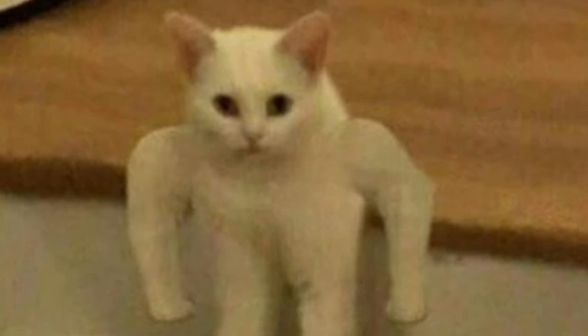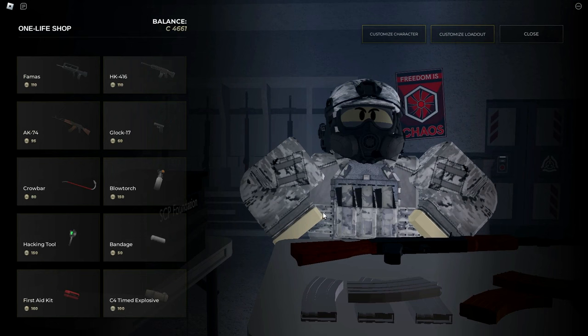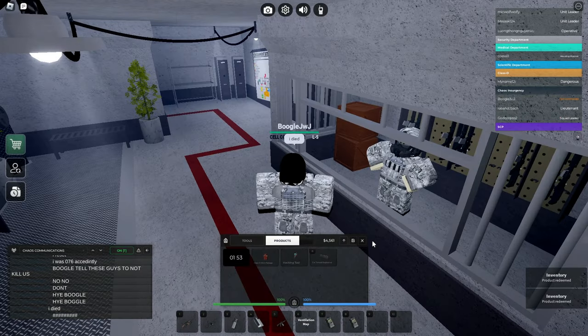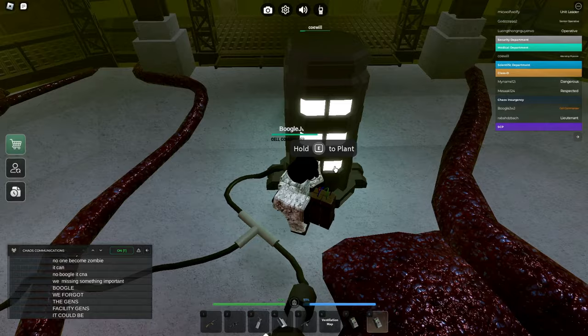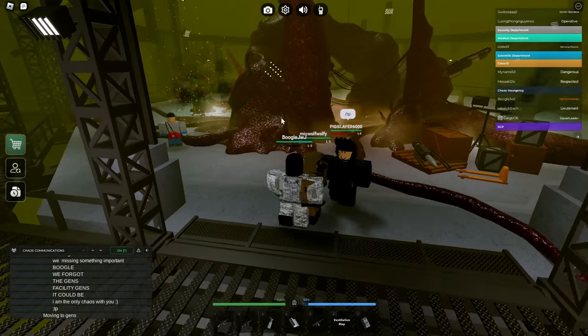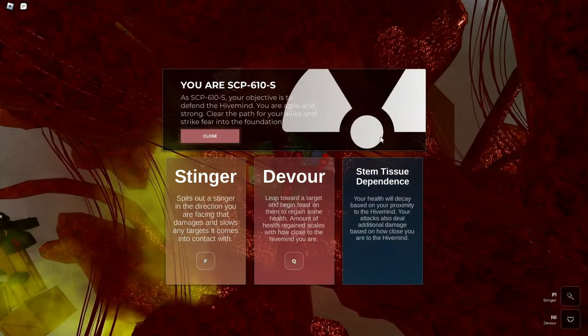Here's pretty much how to start the event. The Chaos Insurgency will have to buy at least two C-4s in the one-life shop at the Chaos Insurgency spawn, then equip them in their inventory. After doing so, they travel all the way to SCP-610, take the lift down, and place their explosives on the two generators. Upon those two generators exploding, the Chaos Insurgency will have to go to the middle, and then afterwards you will turn into an SCP-610.